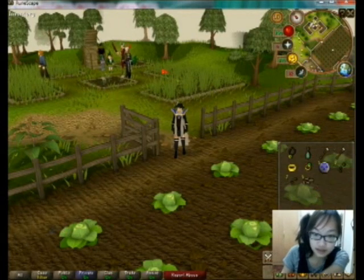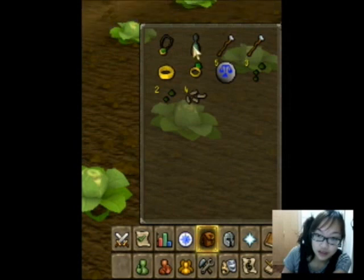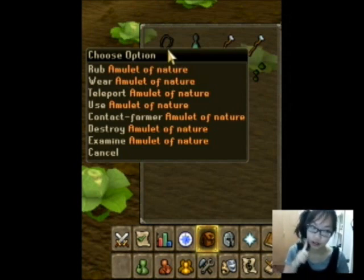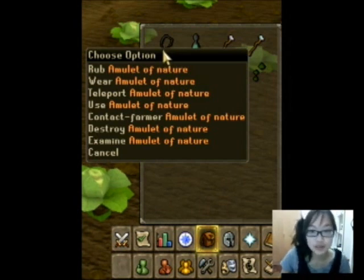Let's take a look at the inventory. What you need is the amulet of nature. It's not tradable, so you can't buy it off the GE. But you can buy a pre-nature amulet and enchant it with magic. You need 27 Magic to enchant your pre-nature amulet to become the amulet of nature, which is the main thing you're going to use for this guide.